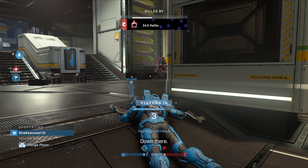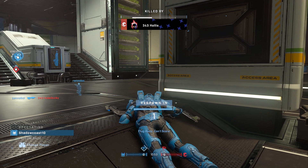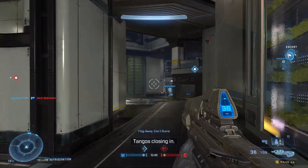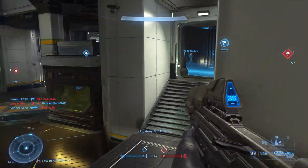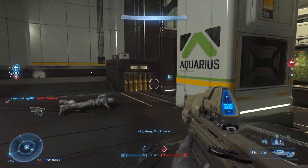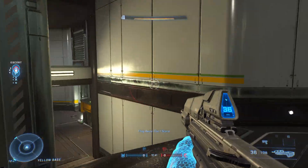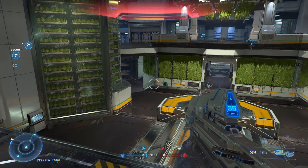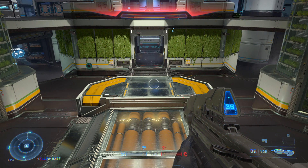Left mouse button: fire. Right mouse button: click once to zoom in, click again to zoom back out. Mouse wheel: switch between weapons. WASD to move around. Spacebar is jump. F is melee. C is grenade. G is alternative grenade — it'll just keep throwing your grenades depending on the types you have. Q, you can deploy a shield or utility item.